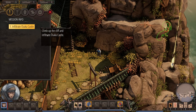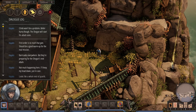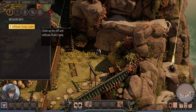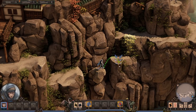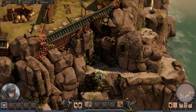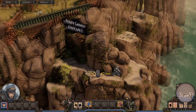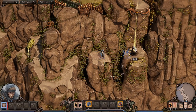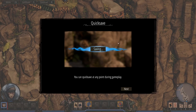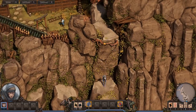So we need to climb up to the cliff and infiltrate Osaka Castle. I think it's going to be a pretty complicated game in terms of controls, because you basically control five different characters, and they all have different abilities. I reckon it's going to be rather difficult to do all of it at the same time, but we'll find out. There's a quick save feature — you can save at any point, and it shows when you last saved.